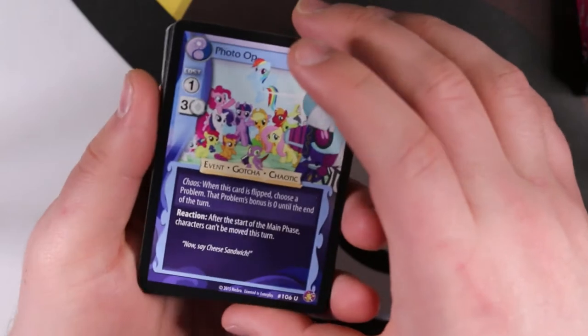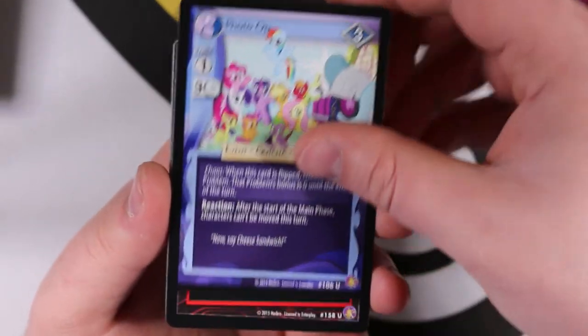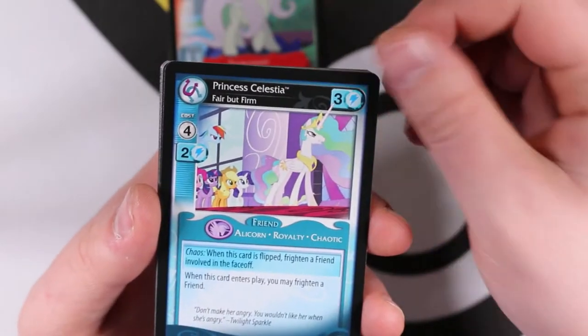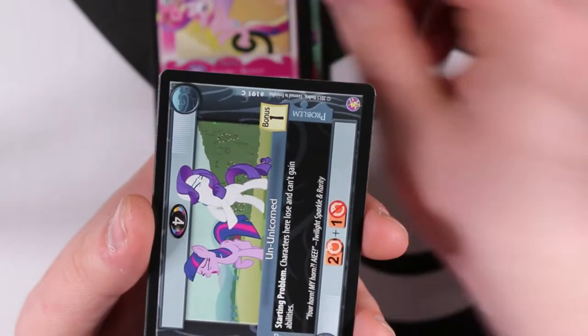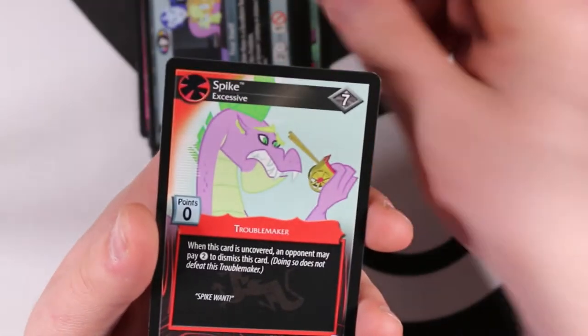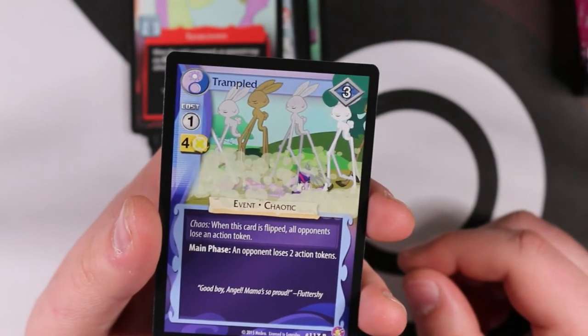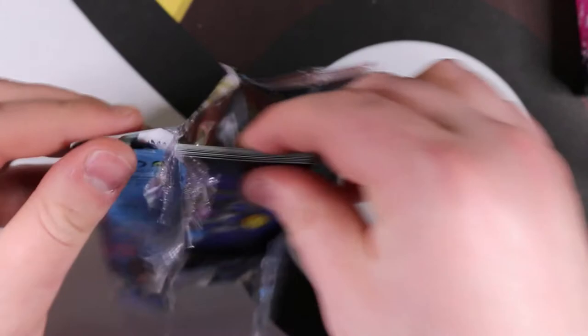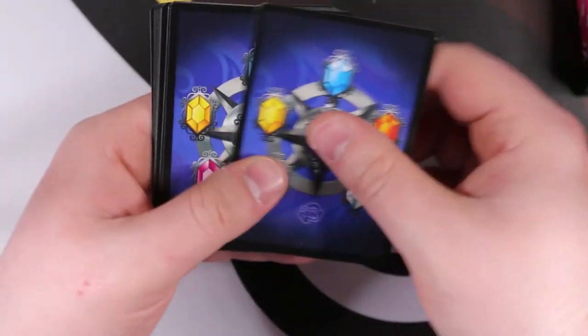Next pack: Photo Op - don't think we've seen that one yet. Fluttershy Brute - that's the discorded troublemaker version of Fluttershy - Princess Celestia, Princess Cadence, Un-Unicorned, Applejack, Dinner with Discord, Discord General Disarray, Punkupo, Fear Itself, Spike Excessive. Our rare is Trampled - oh, that's weird, it's rabbits with knees and hooves!